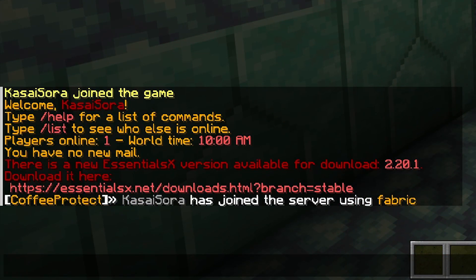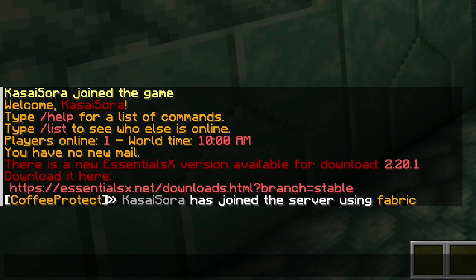After joining the game, you will see two very important things. First of all, I need to update my Essentials. Second of all, you will get a message that says 'Kassasora has joined the server using Fabric.' So it actually knows that I'm using a version of Fabric, which is true — I'm running Iris shaders, Sodium, and other optimization mods, so it is completely right on that front.